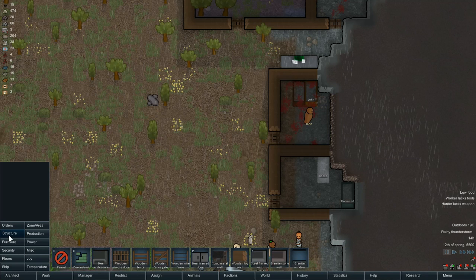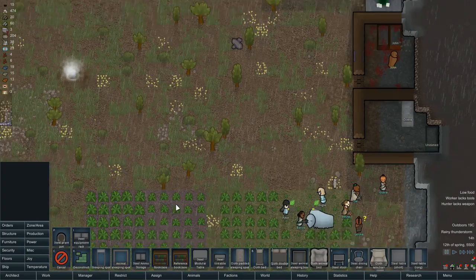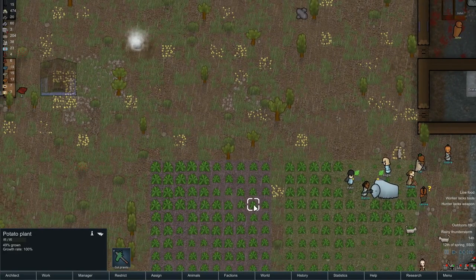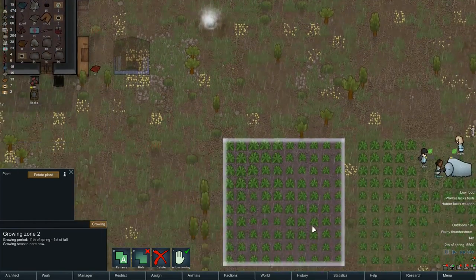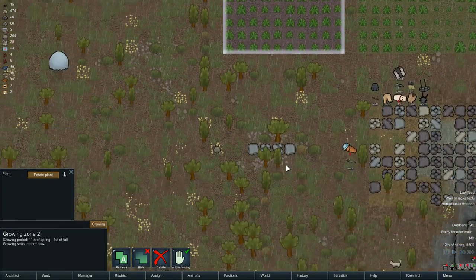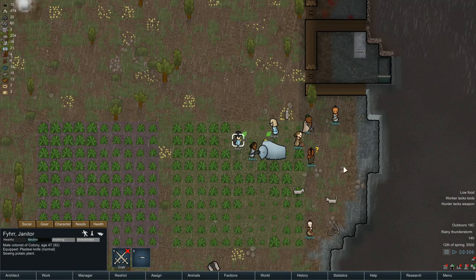I can't really see anything that's going to improve his life. I could put a granite window in for him — prison with a view! No furniture though. Still can't do cotton, I need to research that. Currently I'm going for the whole electricity research path.